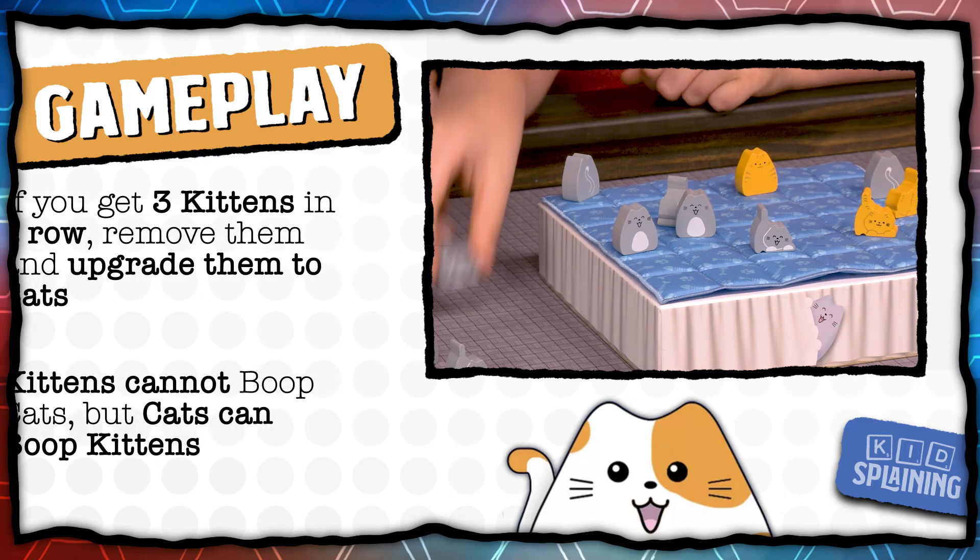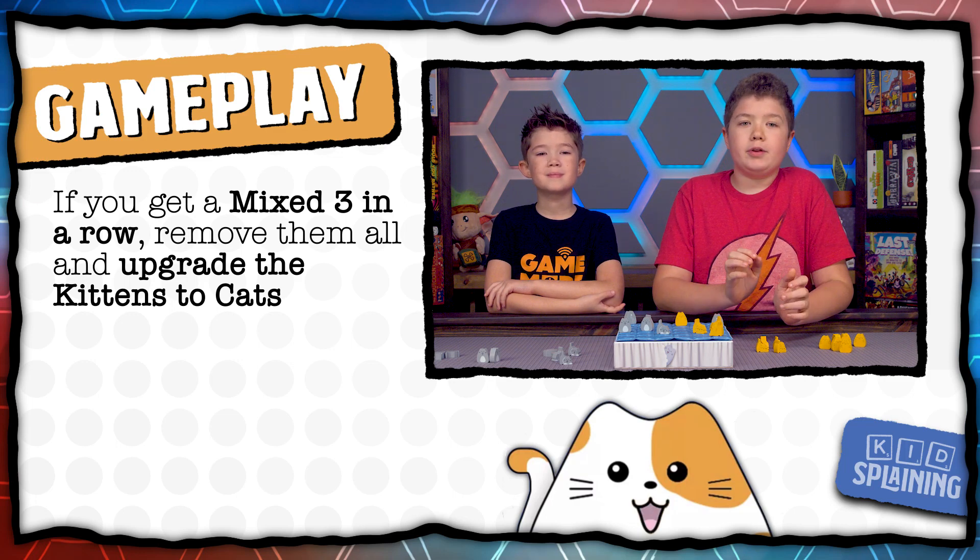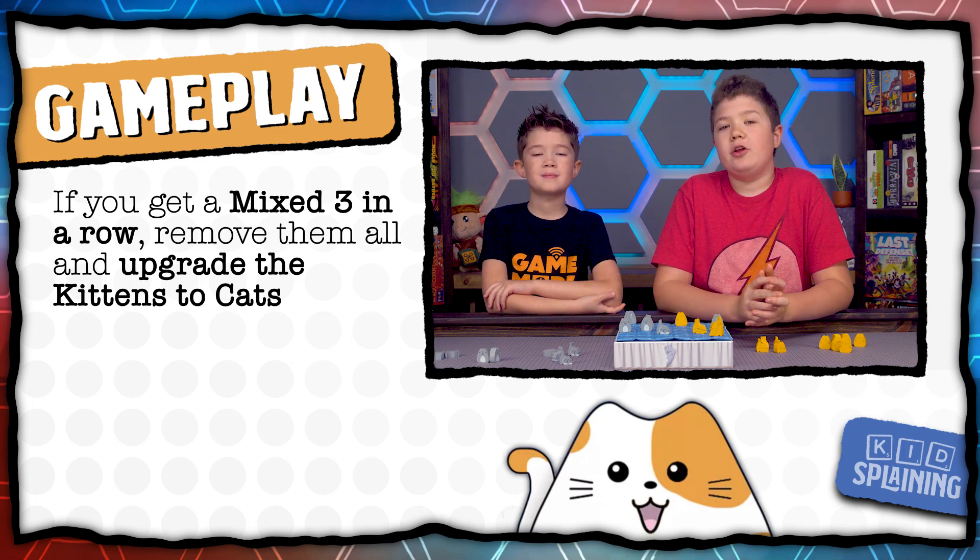If you get a three-in-a-row combination of kittens and cats, remove them all from the board and put the cats back into your supply, and upgrade the kittens.